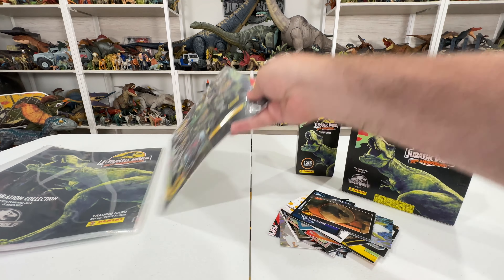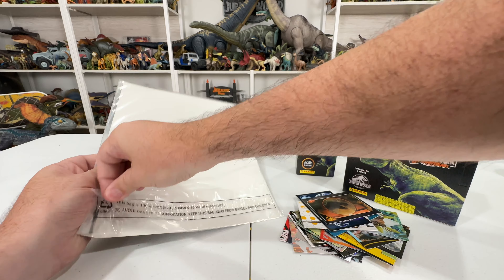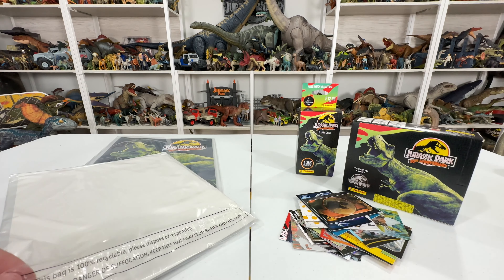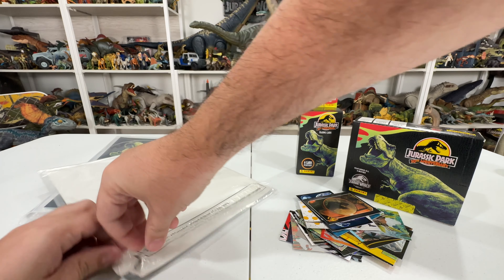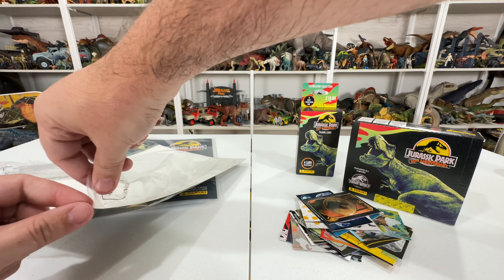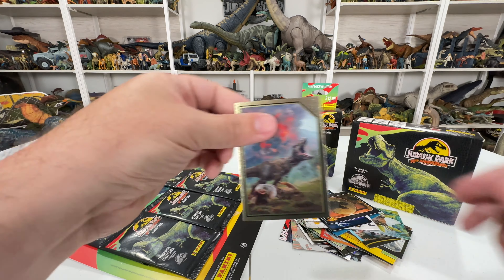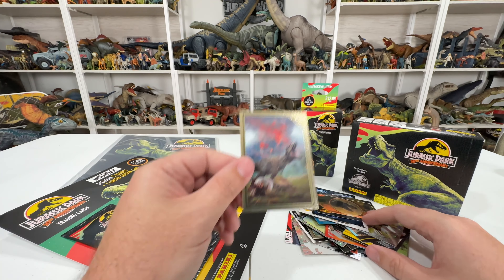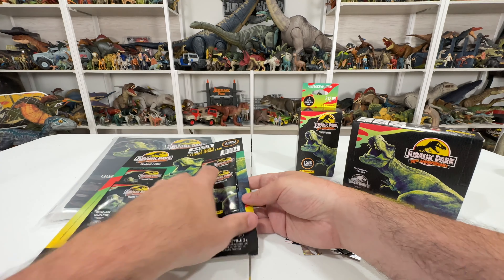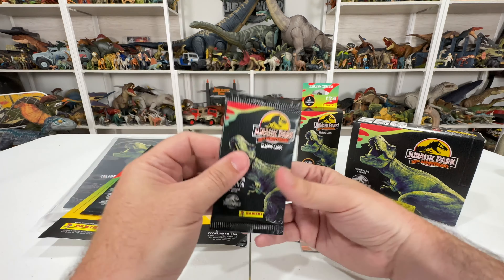Those were the three pack packets from the starter pack. Now let's open the multi-pack, which includes five packets and one limited edition card. Getting this open is a challenge — the plastic is really thick. Got it open: my second limited edition card is from Fallen Kingdom, again with no number. Then we have five cards attached to a backing that peel off. Let's open one more and then move on to the other boxes.